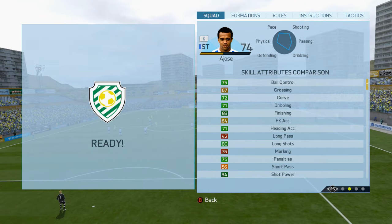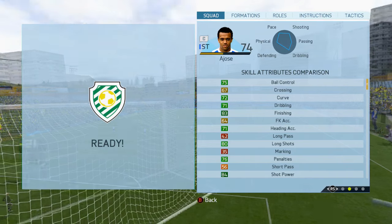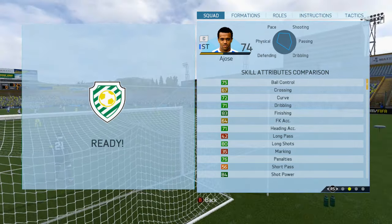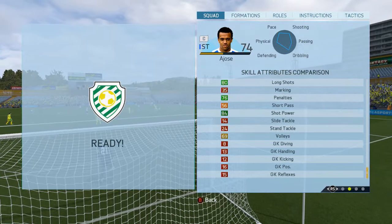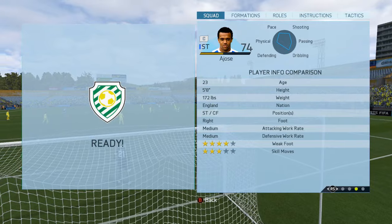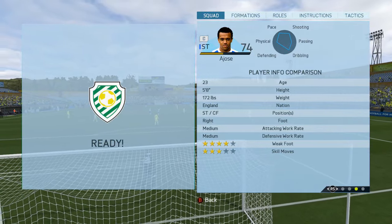Very good finishing at 83, lots of very good greens around there, 80 long shots and 84 shot power — the stats that really stand out, but very well rounded for a silver card. He's got the 4-star weak foot, 3-star skill moves, and can play striker or centre forward. I've got to say I am very impressed.